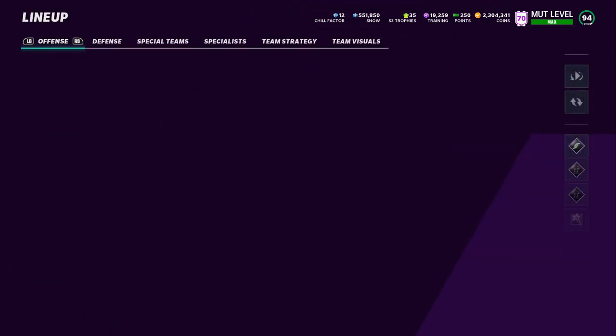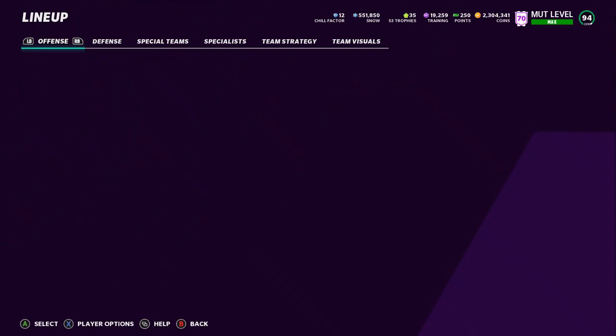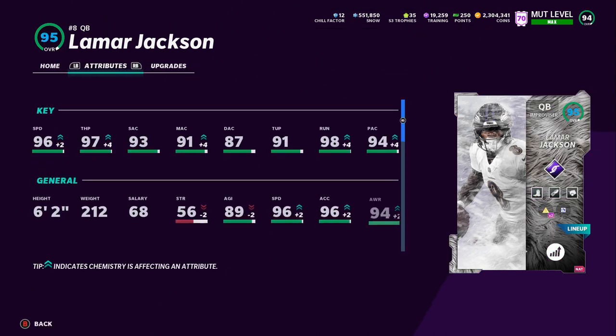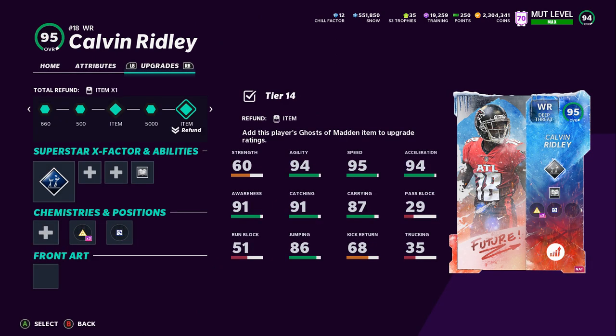We also decided to put Lamar Jackson on this team. He's the best zero-chill quarterback we got so far, so that's why he's here. He's got 96 speed, 97 throw power. His short, medium, and accuracy are good. We put long range on him because his deep accuracy isn't great. We threw a dashing dead eye and quick draw on him as well. We also picked up another wide receiver for this gameplay, and that is Calvin Ridley.